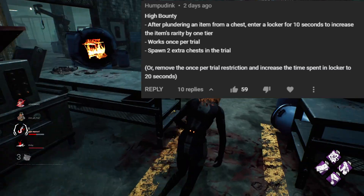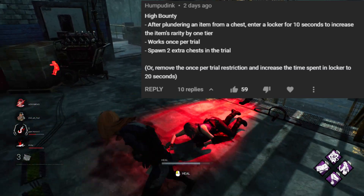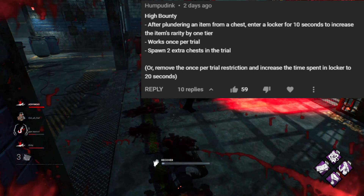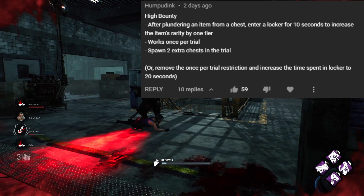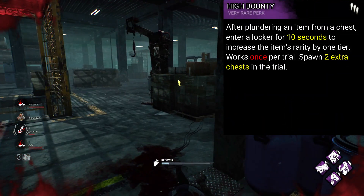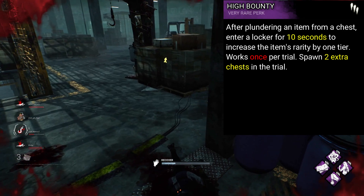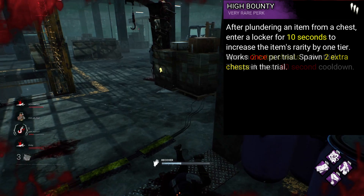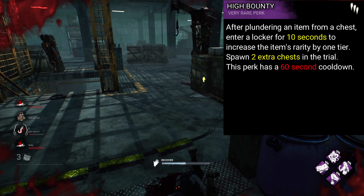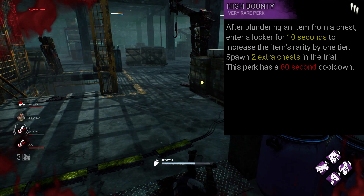Next up is an item-based perk by Humperdink named High Bounty. After plundering an item from a chest, enter a locker for ten seconds to increase the item's rarity by one tier. Works once per trial, and spawns two extra chests in the trial. I love this one — it's like a reverse hoarder, kind of. It's niche, but unique and a perk that could create some cool builds. The changes I would make would be to remove the once per trial and give it a cooldown of about 60 seconds, or maybe make it token-based so you get three usages.